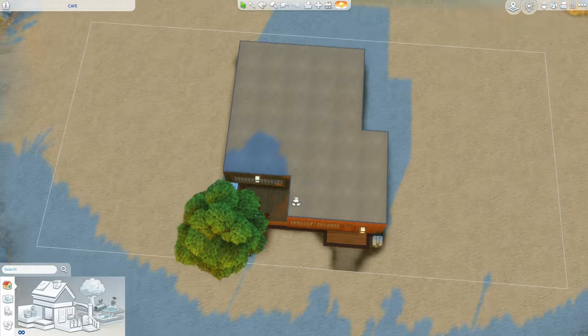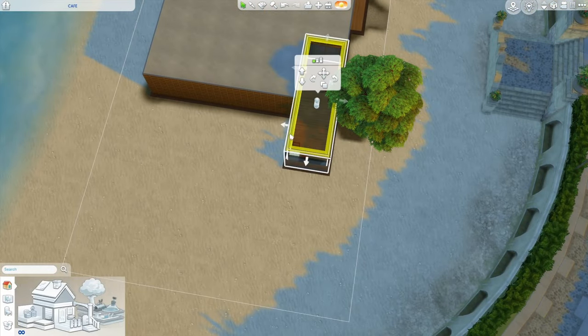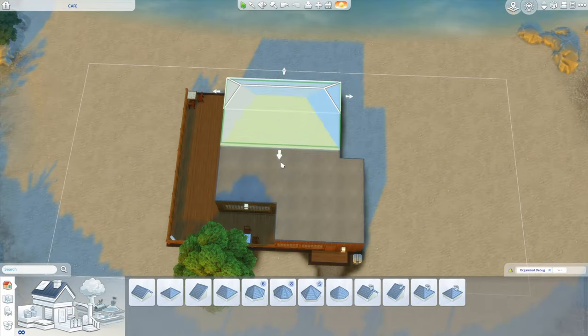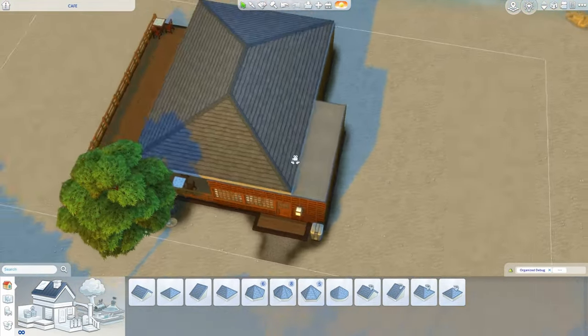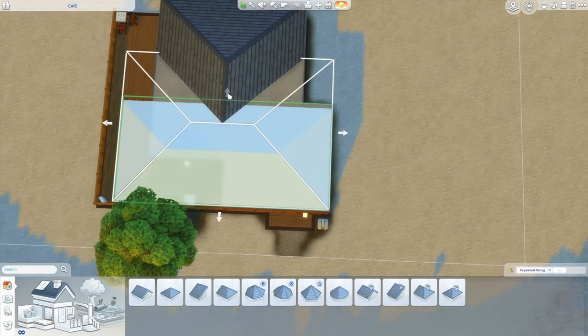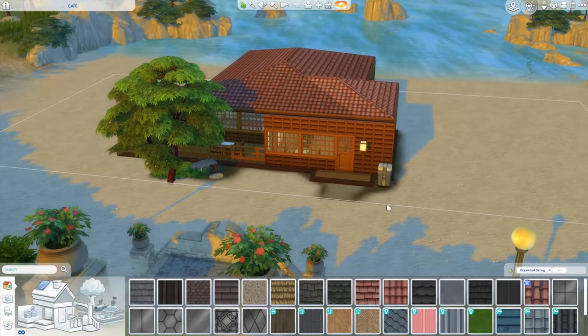So what changes can we make that are going to make this cafe make a lot more sense in this world? For starters, we are just going to redo the roof, but I am going to include some wrap-around outdoor dining in this space — we're on the beach, it makes sense. I want some of that outdoor seating space to be covered, so I'm going to take my hip roof piece and drop it quite low to match that traditional Mediterranean roof pitch. I can copy, rotate, and place my roof piece, add some wood trim, some nice bright terracotta tile — and that's looking better already.